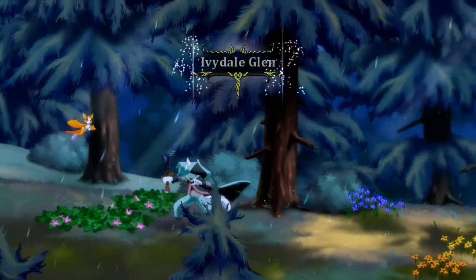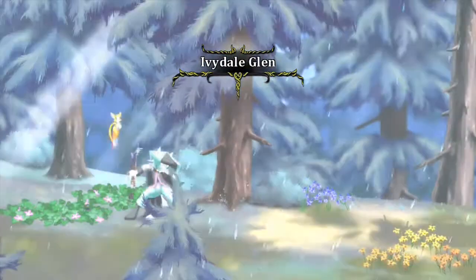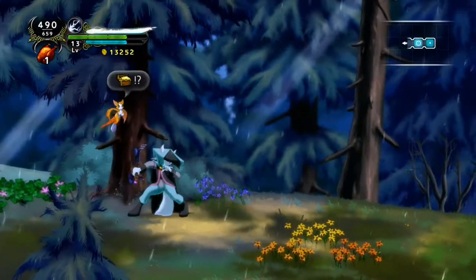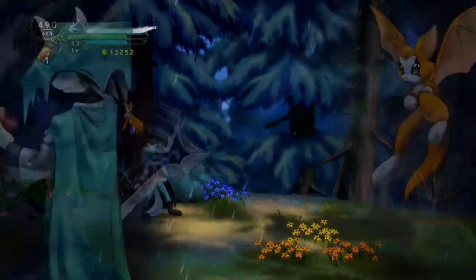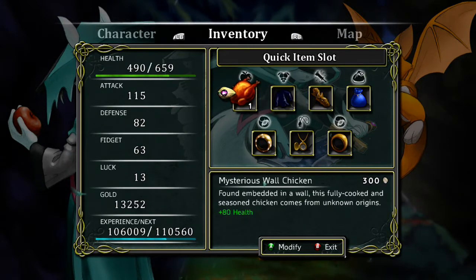The idea is you go through certain areas. As you can see, you can teleport around with the main map. Fidget will come up with stuff like that little chest that just appeared, which tells you there is treasure somewhere in this area.